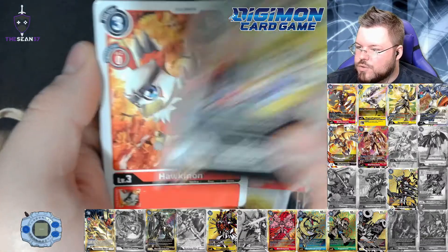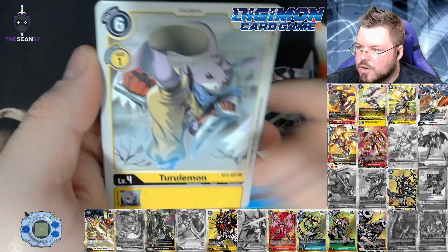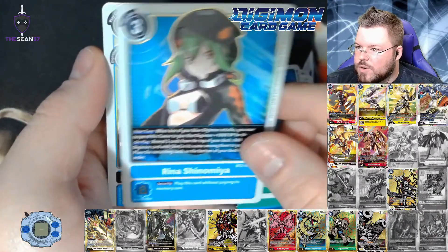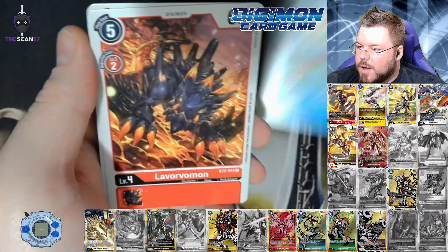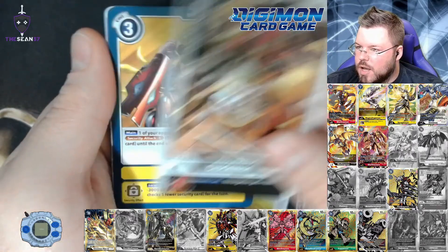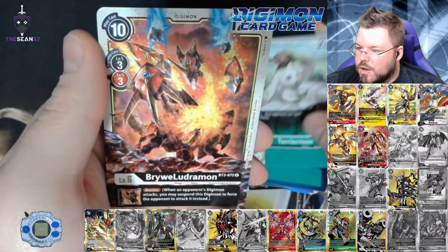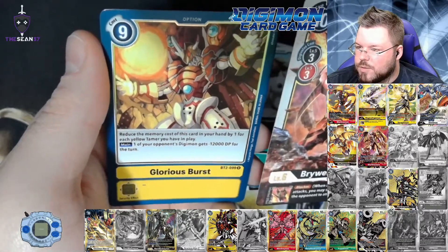ZubaEgramon, Sukamon, Hawkmon, Argomon, Seedramon, Highling Crusher, Salomon, Flymon, Argomon. Rhinoshanamaya for our first rare and Xvmon for our second rare. Padamon, Gargomon, Giromon, Clockmon, Bifrost, Skullmeromon, Valkyramon, Puppet Pommel, Terriermon. Briwiludramon for our first rare and Glorious Burst for our second rare.